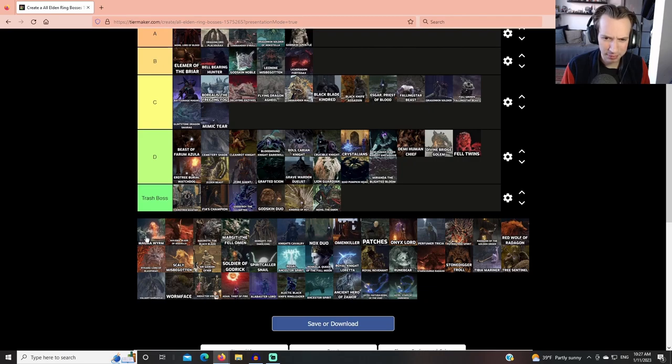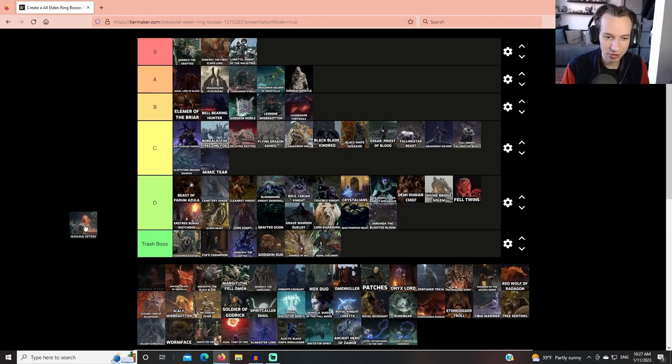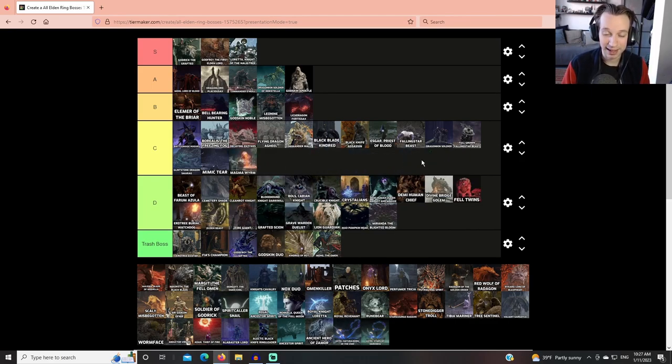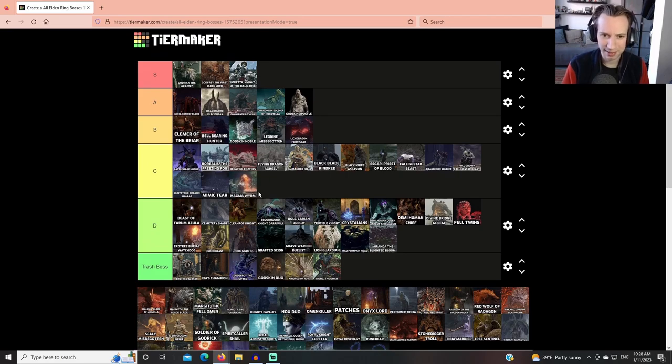The Magma Worm gets a C tier overall. This is one of those bosses that's overused — there are four or five of them, and the one on the ascent to Altus Plateau should have been the only one. Some of the arenas are absolutely tiny for how huge this boss is and how much lava it spews. The fight in a proper arena or out on the field would be B tier, but the other encounters knock it down. Super overused — unfortunately another case of a cool design concept being run into the ground.